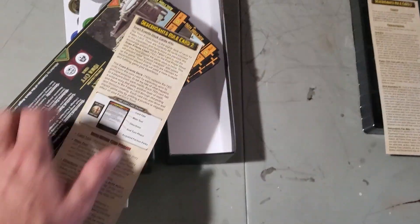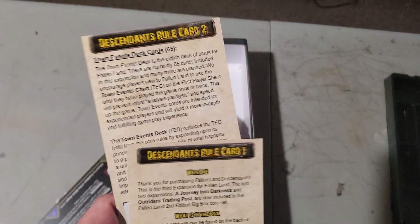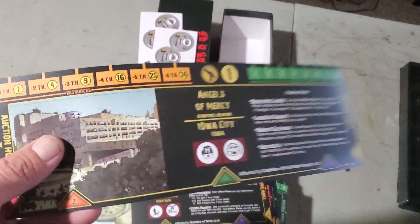Rule card two is the one that actually details the town cards and such. So you get rule card one, rule card two, and you get some more factions. But these are on thin card stock — I seem to remember the base game ones might have been a little bit thicker.